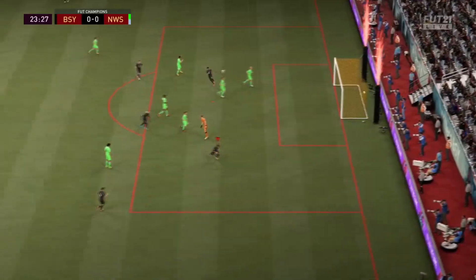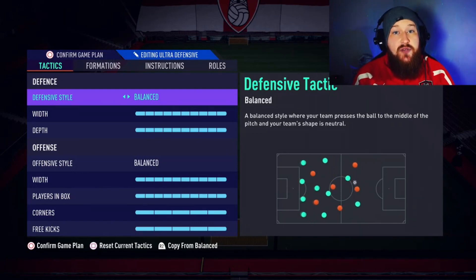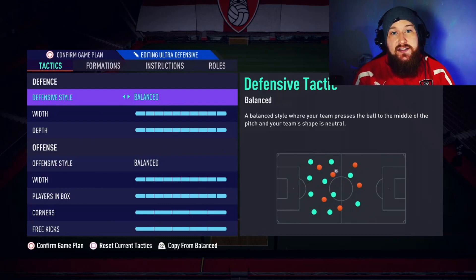Let's get you set up. Hit the L2 or LT button, go to Custom Tactics, hit L2 again and then load it in one of these empty slots — it doesn't matter which one, it will work the same regardless. This formation is really customisable depending on your playstyle, and we can really tweak that in the player instructions, but for the tactics these will remain pretty much the same regardless of your playstyle.